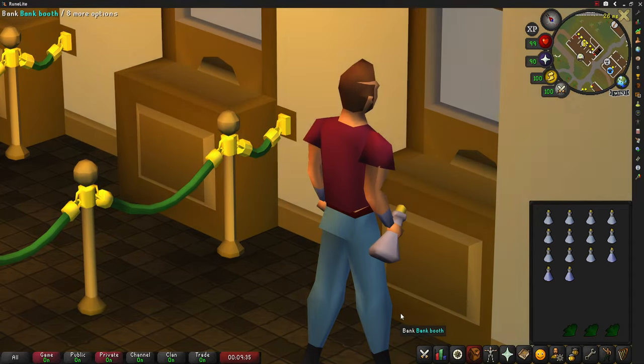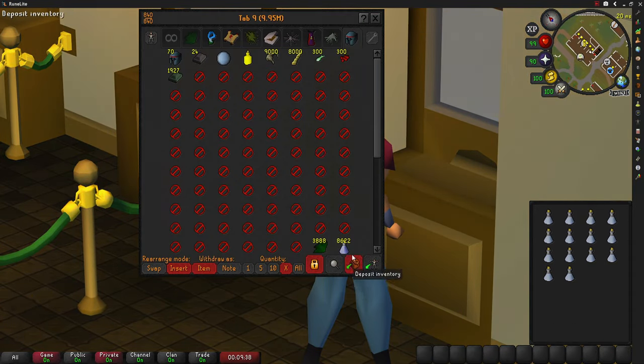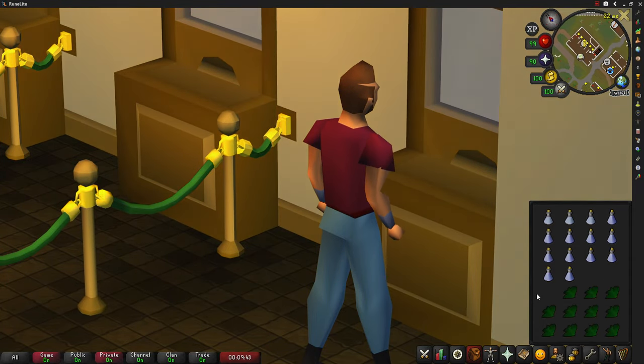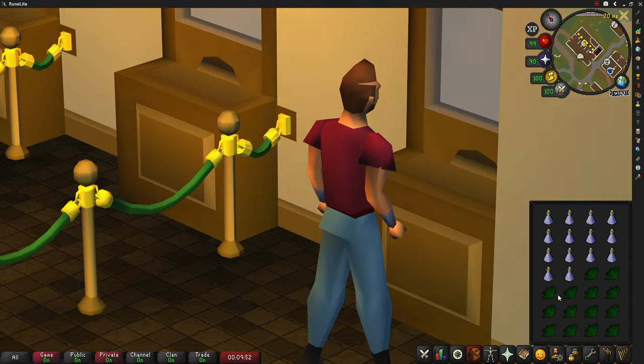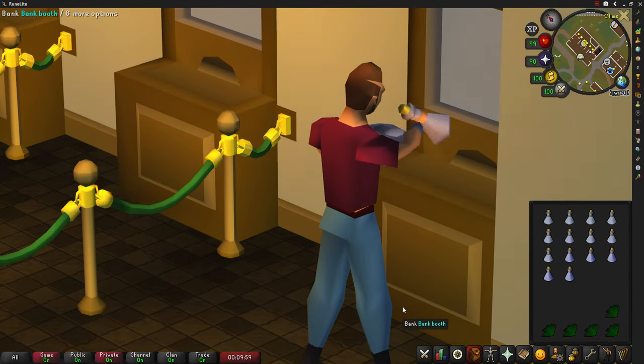If the player chooses to use a Nechrite dust on a dwarf weed potion with at least level 85 Herblore, then an ancient brew is made, and 190 Herblore experience is granted. These dwarf weed potions are used to create ranging potions and ancient brews.